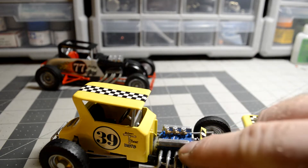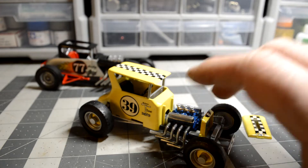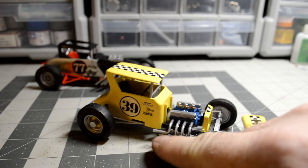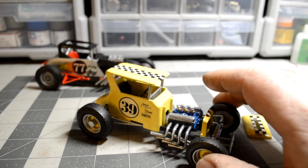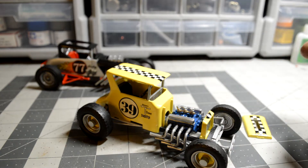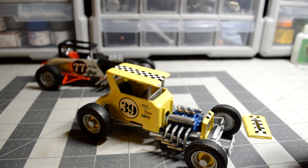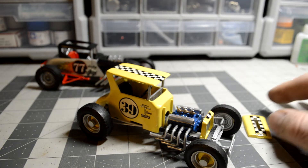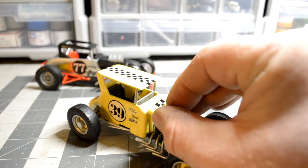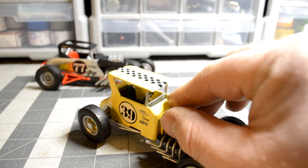Now I did drill the holes for the spark plugs, so this one here — the only thing I have to do — I don't think I can get to them anymore, but drill out the tips of the exhaust pipes. I might just paint those black and put some wires in, put some spark plugs in there. There is no room for me to do a coil, so I'm just going to do spark plugs. That's going to add enough detail to this kit since this kit really doesn't have any. Adding wires to it is going to make it look a lot better.